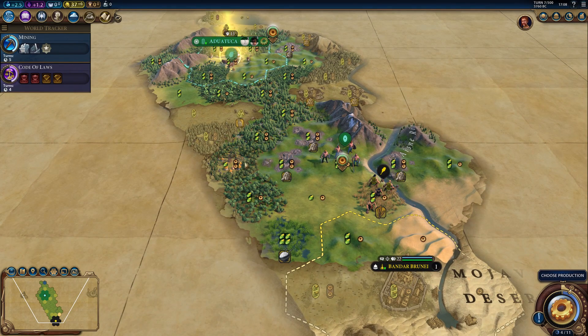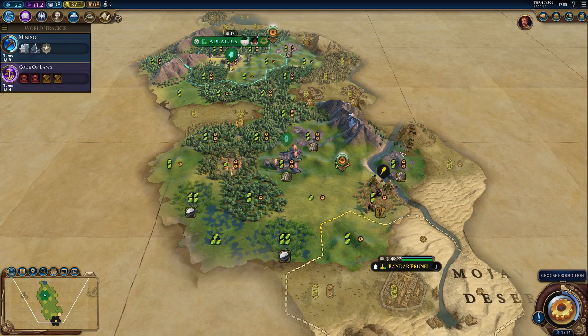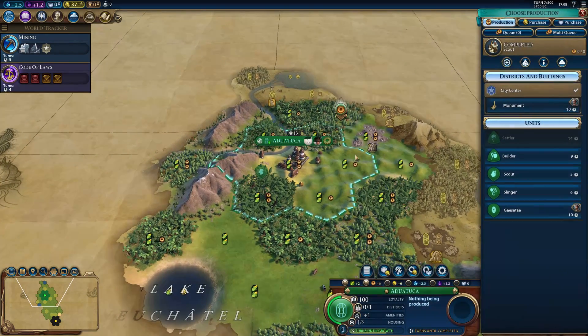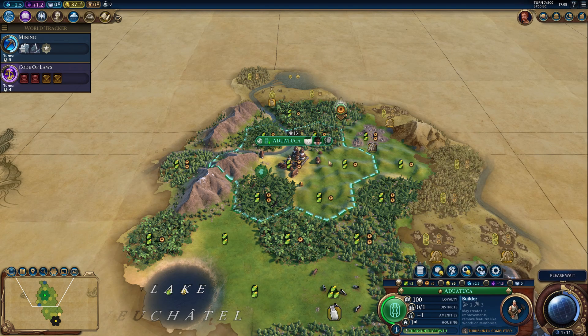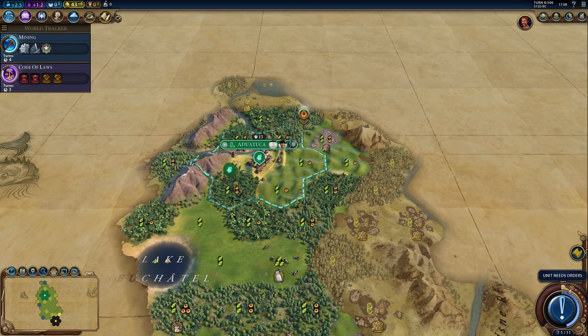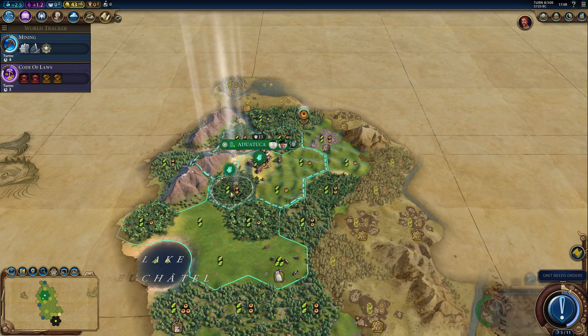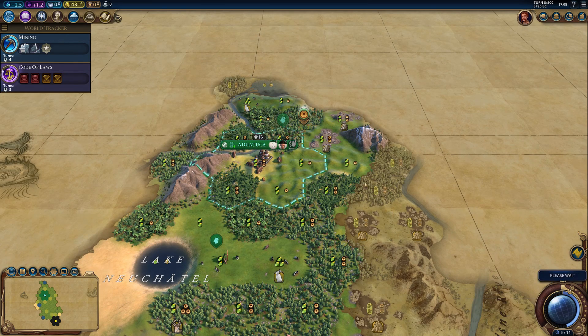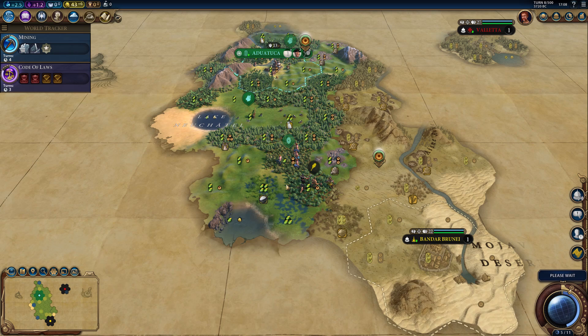I will have to think about where to settle a city down here. Let's grab the goodie hut over there. And there's the scout. So now I could get a GZT, but let's get a builder because we want the mines ASAP. We got a Recon Unit from the goodie hut — that is actually not bad. Two Recon Units early on will certainly help.